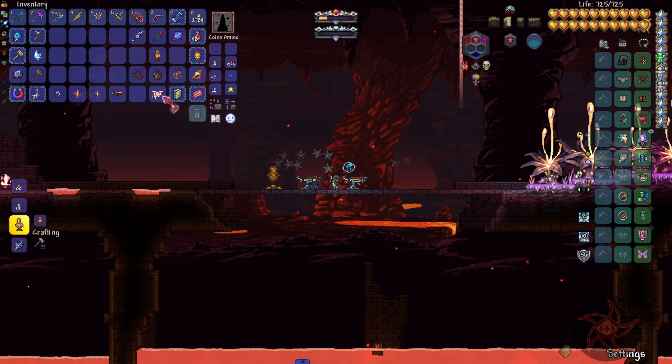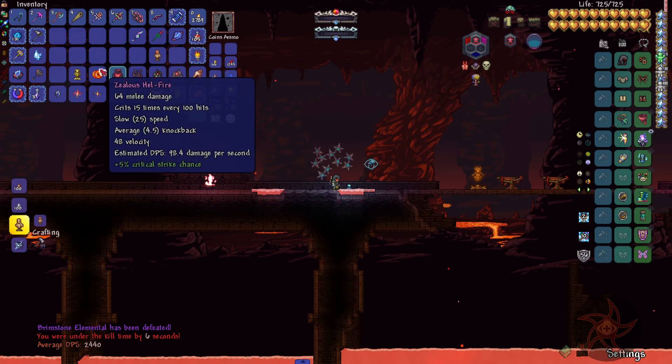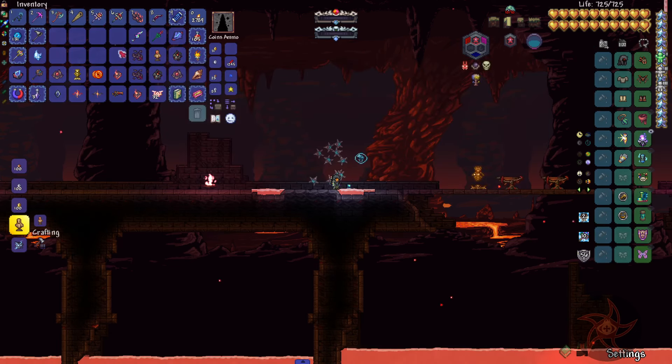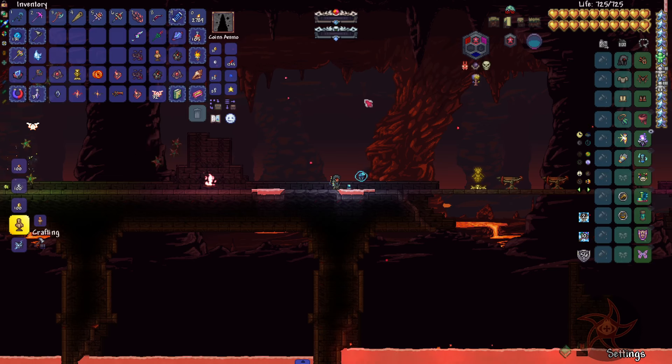I didn't even see that shot that got me. She's dead though. The Deep Sea Staff has its ups and downs against her — they quit attacking when she flies through blocks, but they do like twice the DPS.